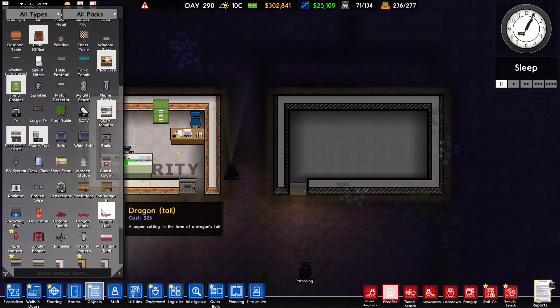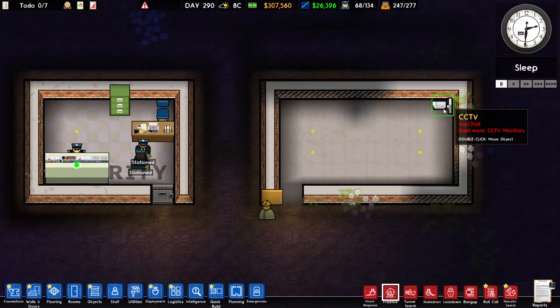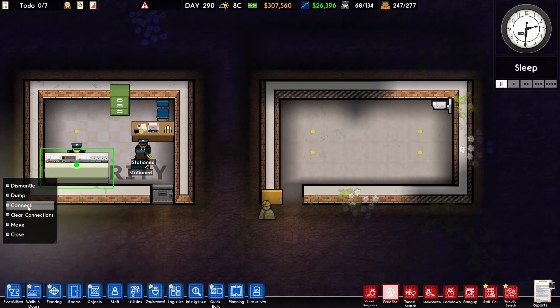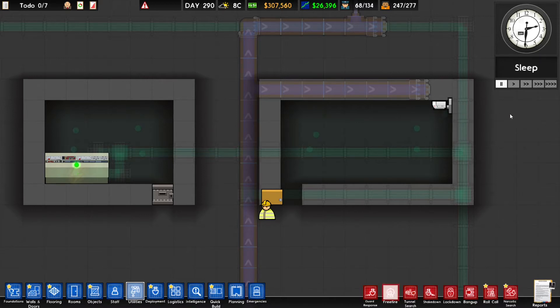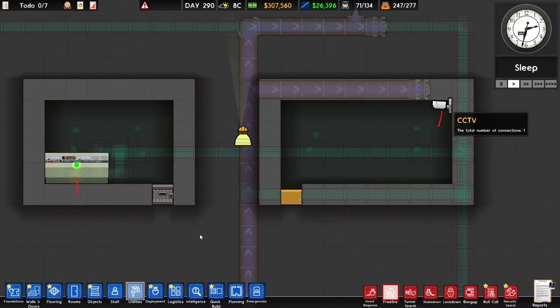The next step is to install CCTVs. This CCTV is not working yet because it's not connected to the CCTV monitor. We can connect the CCTV monitor to the CCTV by clicking on the CCTV monitor, clicking on the connect option, and dragging it to the CCTV and clicking on it. We can't see the connection yet but if we unpause the game the connection can be seen.